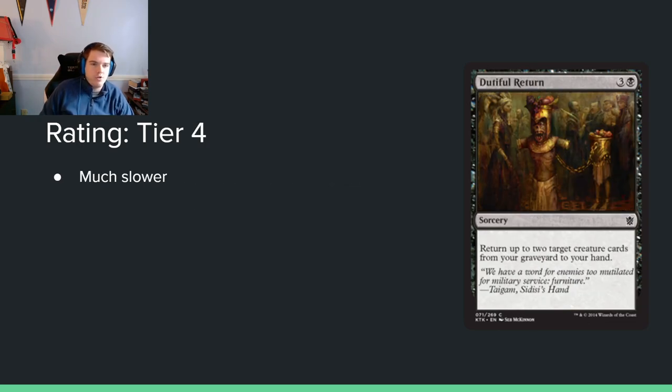Dutiful Return: 3 and a black sorcery, return up to 2 target creature cards from your graveyard to your hand. Seems really slow to me. Maybe this was okay back then — the type of card that in these times was sort of okay — but now it would be completely unplayable.